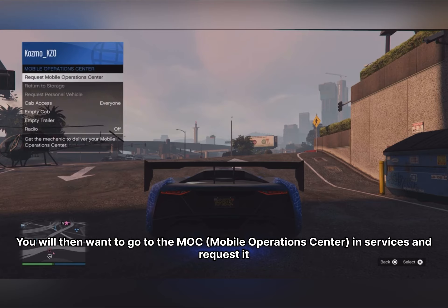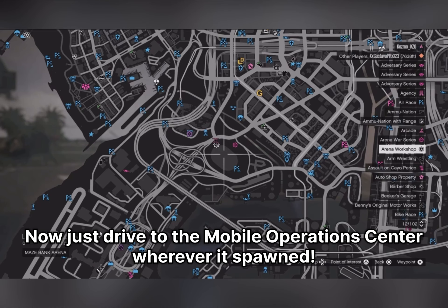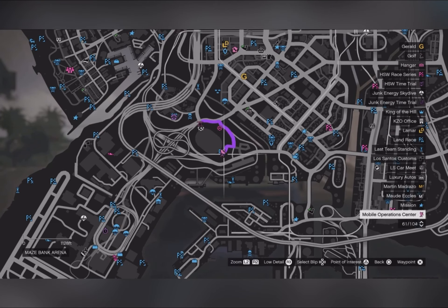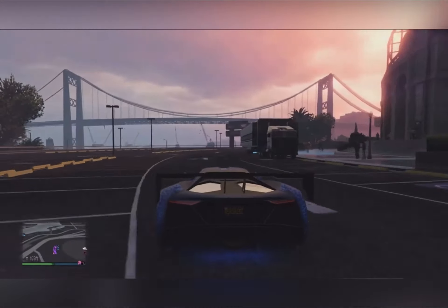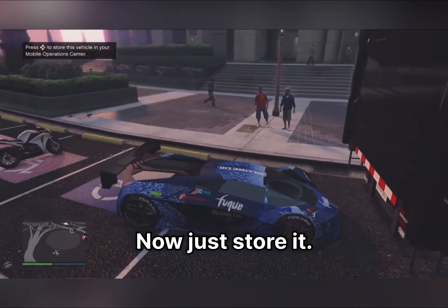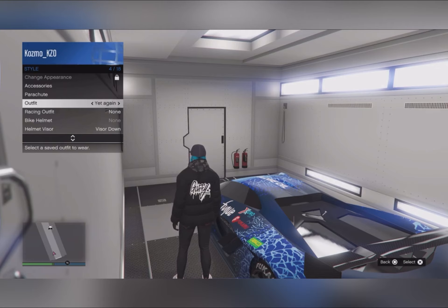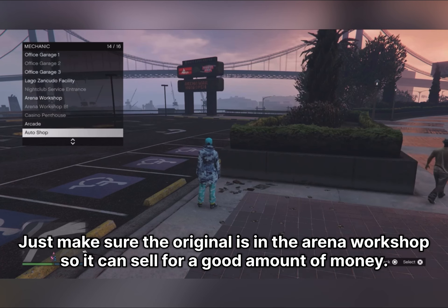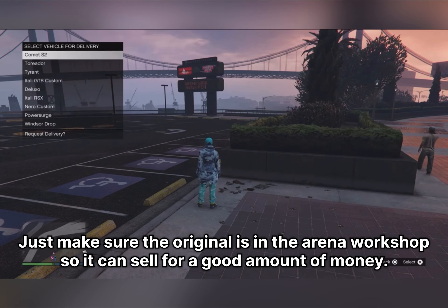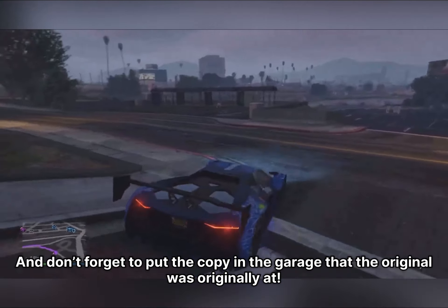Go to the mock-in services and request it. Drive to the Mobile Operations Center wherever it spawned and store it. Then change your outfit so it can save. Congrats, you did it! Just make sure the original is in the arena workshop so it can sell for a good amount of money, and don't forget to put the copy in the garage where the original was originally stored.